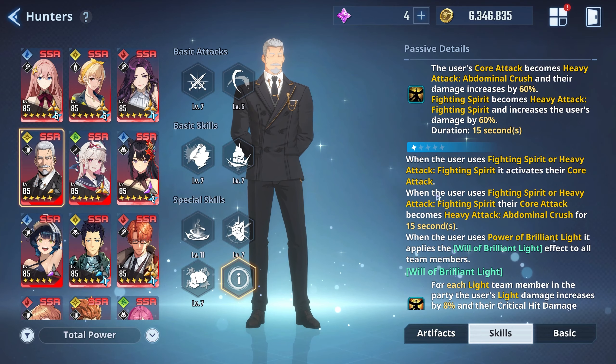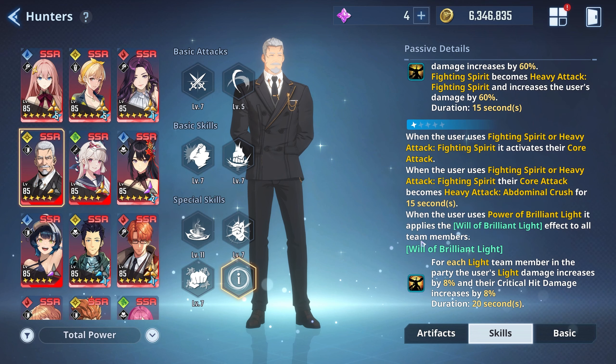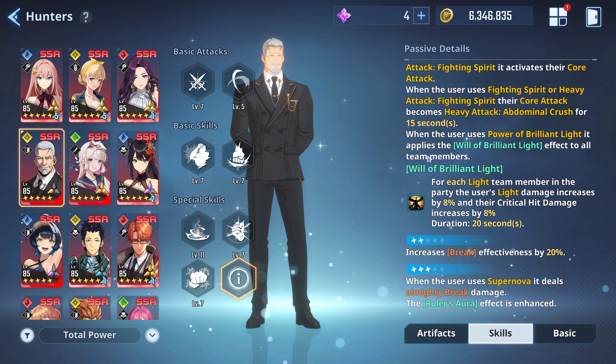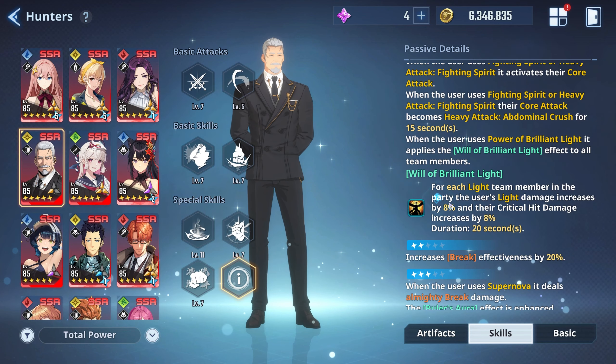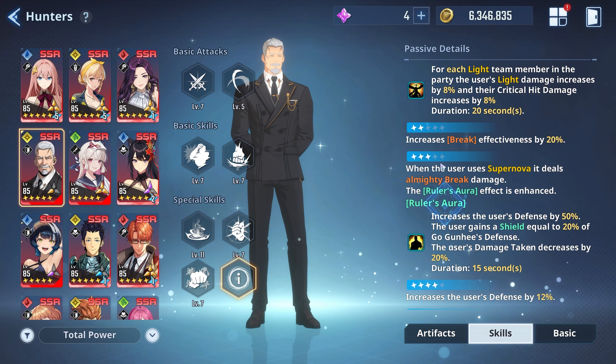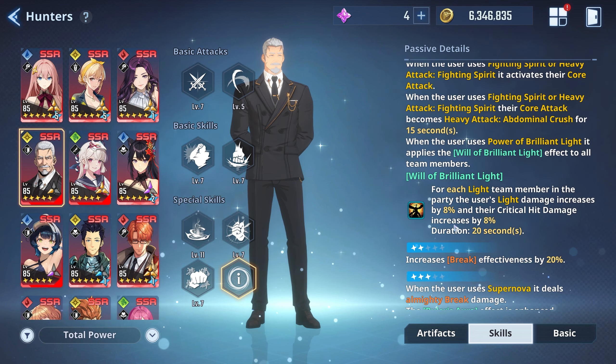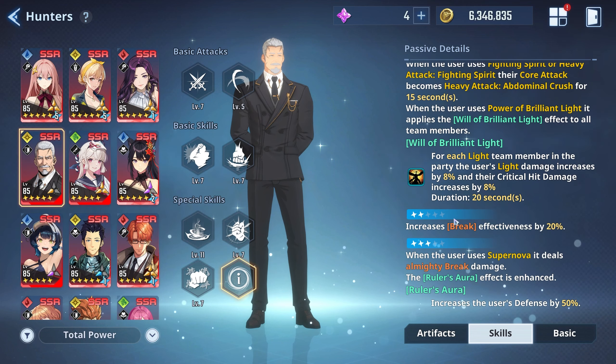At A1, when the user uses Fighting Spirit or Heavy Attack Fighting Spirit it activates their core attack. When the user uses Power Brilliant Light it applies the Will of Brilliant Light effect to all team members. For each light team member in the party the user's light damage increases by 8% and critical hit damage increases by 8%. This is why he's actually really good for light teams. A1 is ideally where you want to get him.